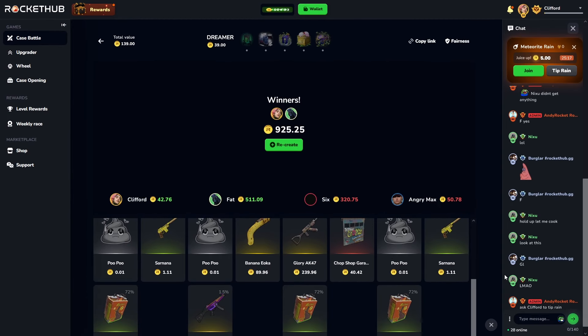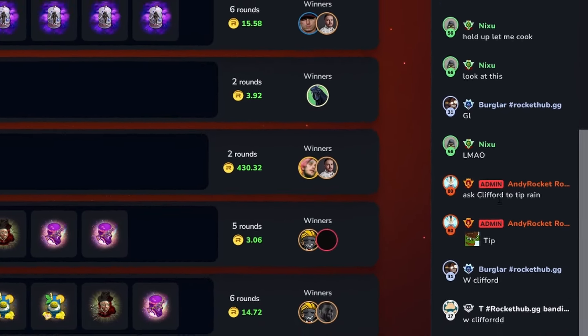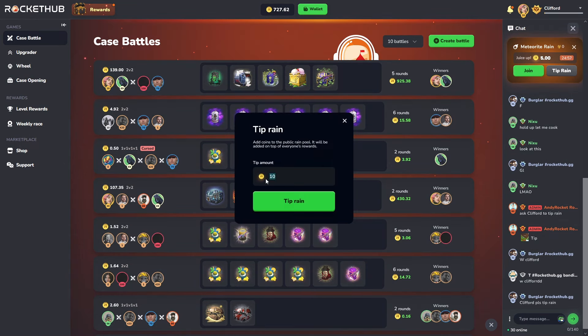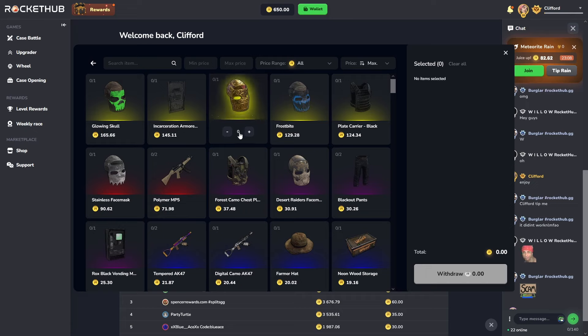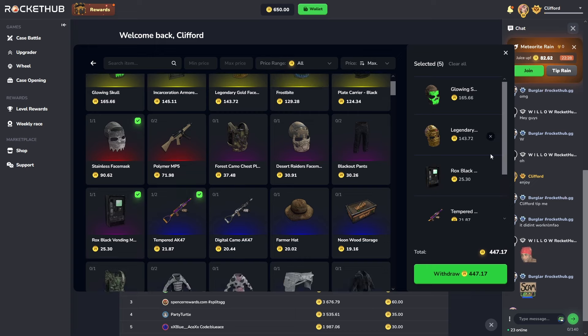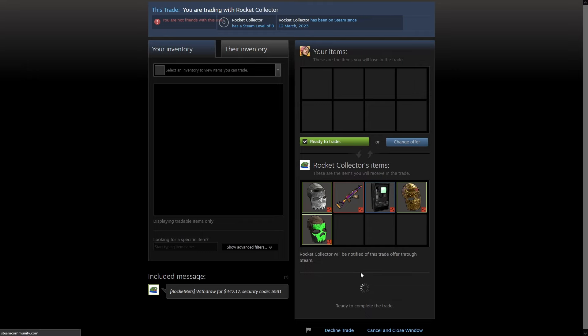That felt really weird. He's asking me to tip the rain — I'll be a nice guy and tip 77.62, giving the rain a little juice. Let's check out the withdrawal while we're here — we've got 650. I don't want to completely clean out the shop, but maybe I'll take out a glowing legendary, a tempered AK, and a stainless face mask. The trade offer was literally sent instantly — spicy, it goes through.